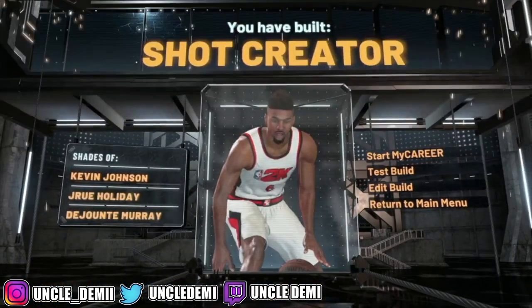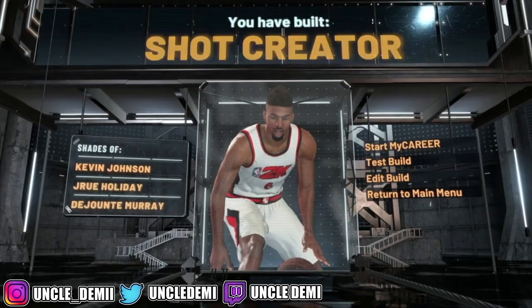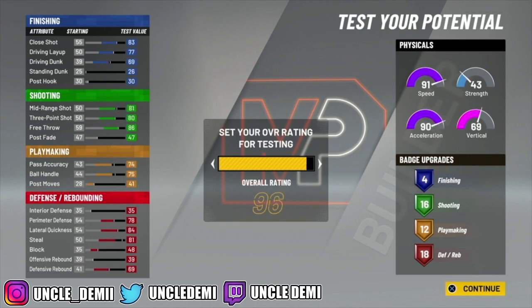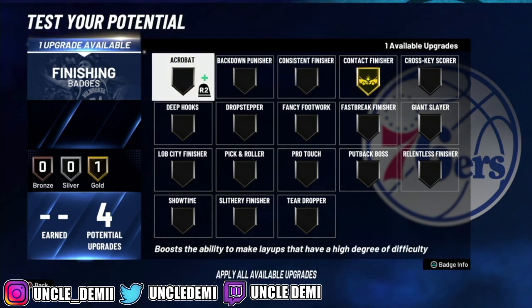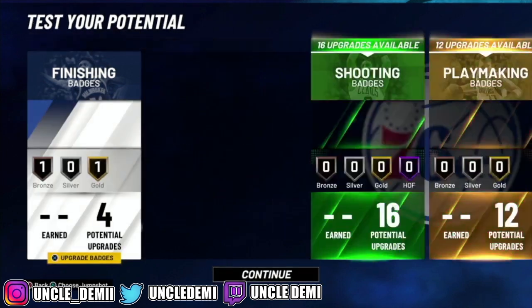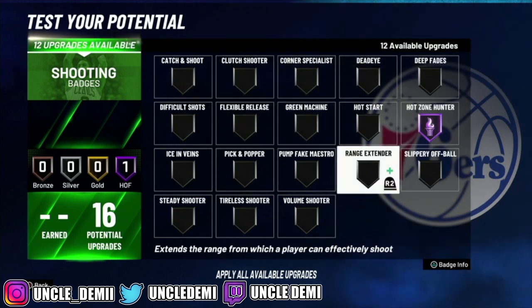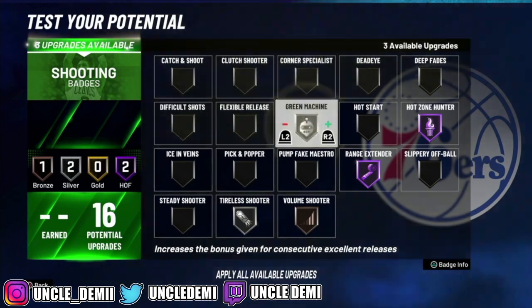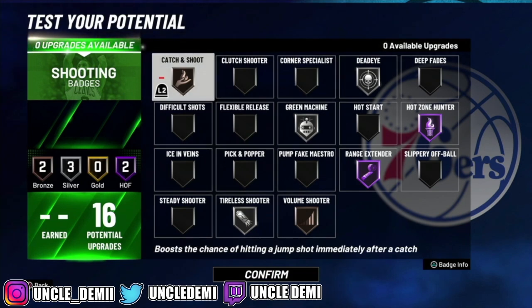There you have it, my nephews and nieces — you have the shot creator out of the red and the green pie chart. Now we're gonna test this build out real quick. For finishing badges, we wanna go contact finisher, and then we can go acrobat or giant slayer — you only have four badges to work with there. For shooting badges, we're gonna go hot zone hunter, range extender, volume shooter, catch and shoot, green machine, and dead eye. No need to have green machine maxed out or dead eye maxed out. Volume shooter on bronze is your best bang for your buck — that's what's been discussed by 2K Labs. Same thing for catch and shoot on bronze — that's gonna help you when you get the ball thrown back your way.